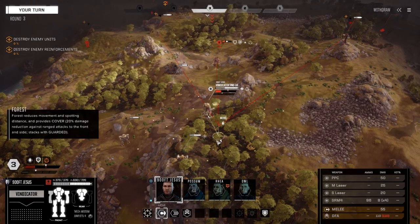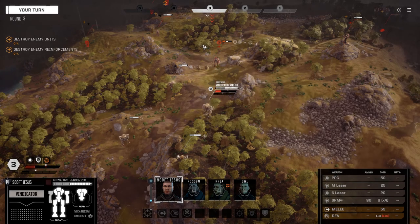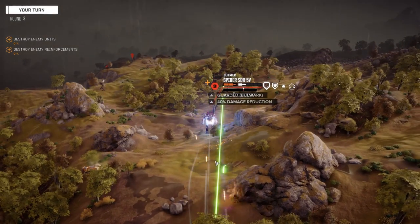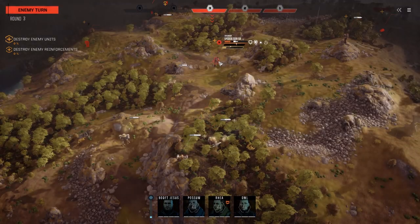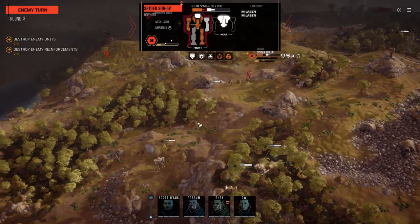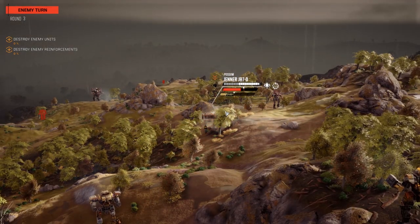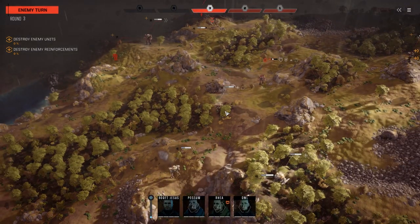That's a Commando — 1B, not a lot of armor on that guy, looking to get himself killed over there. Let's back up a bit. Moving here, firing on this guy, hopefully we can kill him. Look at this guy, he's like a shell. Yeah, Shadow Hawk 2D. Okay, we're pulling back. We're going to start wheeling to the right now — back and to the right.